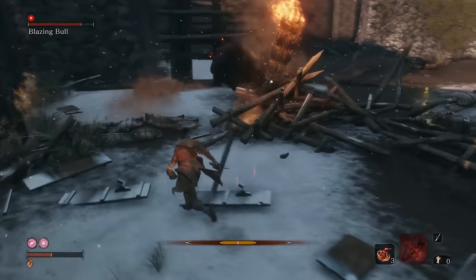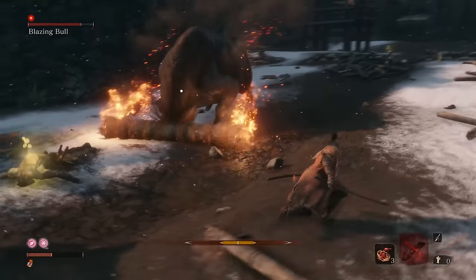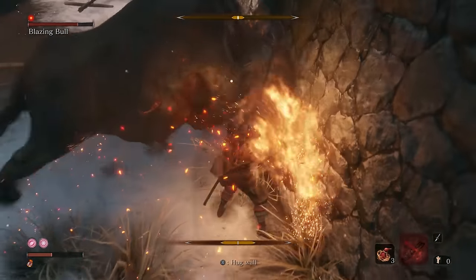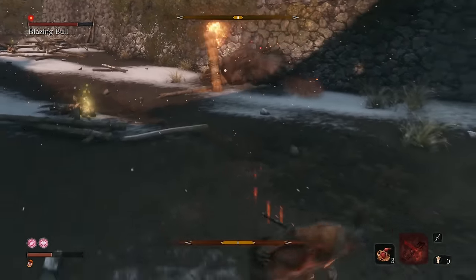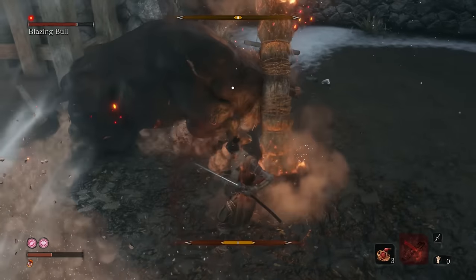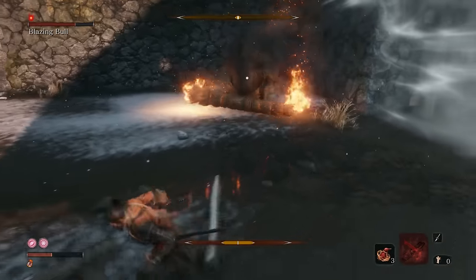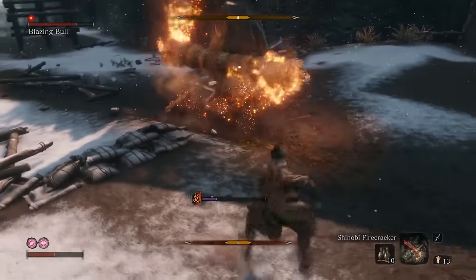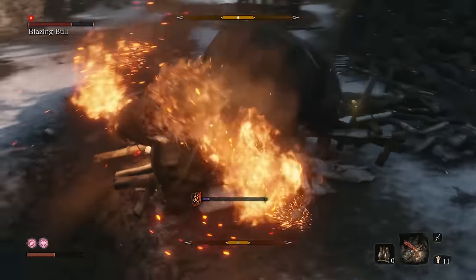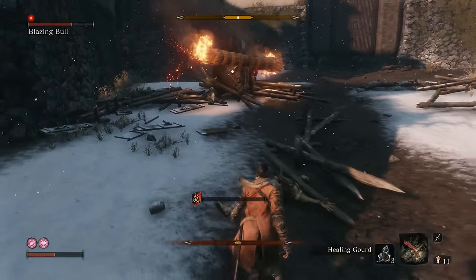The prime time to attack him is at the end of his dash — if you're chasing after him you can dart down the side and chop at his arse to drive down his health. It also means you'll never be in front of him when he charges again. The bit to watch out for is where he starts ramming his head left and right, as these swings can easily nick you. You can also use the same trick as with Gyobu's horse, using the firecrackers to startle the beast. If you do this, don't get greedy and stay chopping for too long — get a bit of distance after a chop or two and then resume your chasing technique.